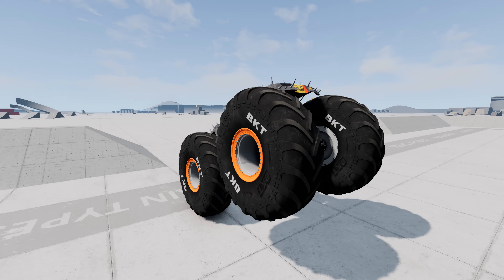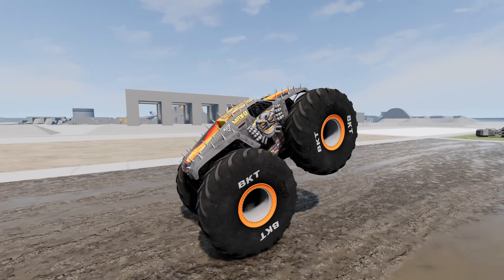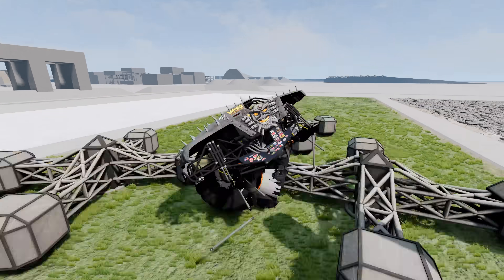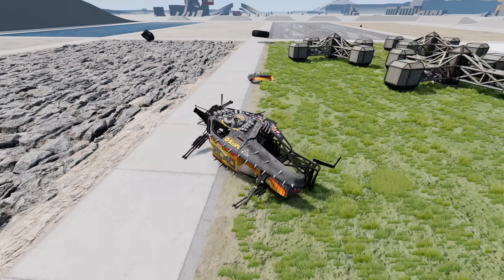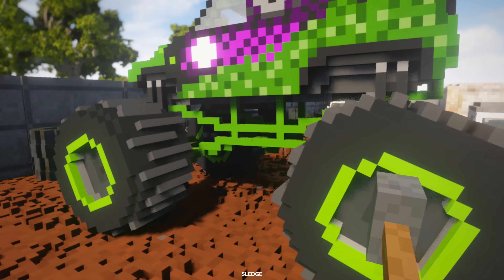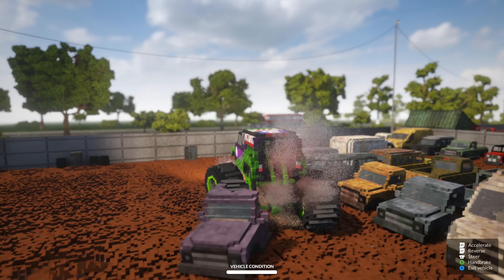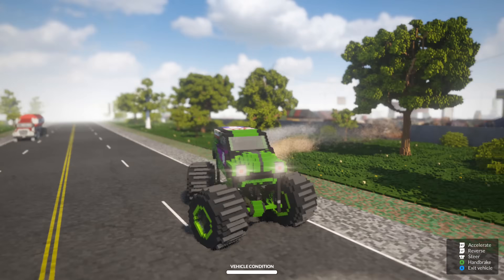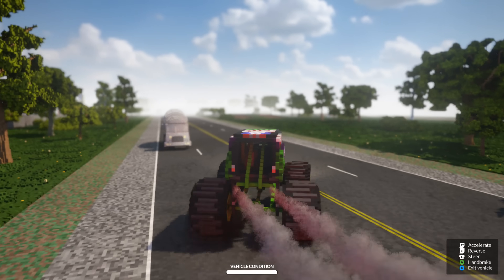All right guys, now we're going to go to BeamNG Drive and we've got Max D. Now it's time to jump back in Gravedigger and go look for our next truck. We're going to smash through this fence. There's a huge ramp over here on the outside of the junkyard that'll send you flying into a huge stack of crush cars — we're going to go do that real quick.